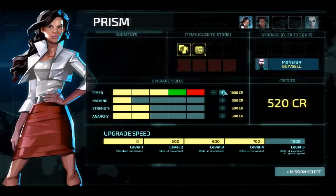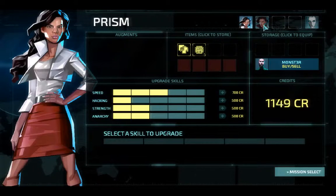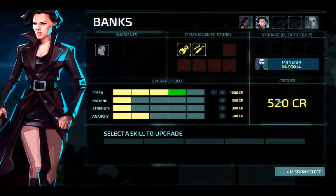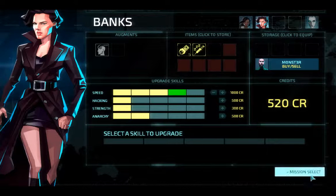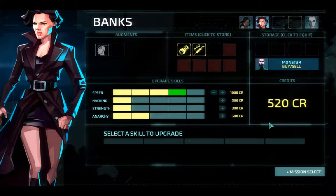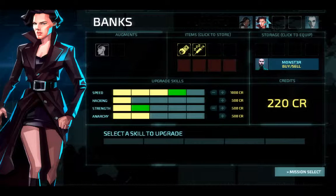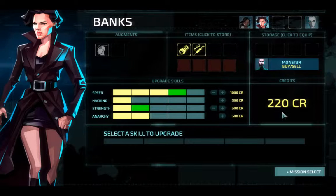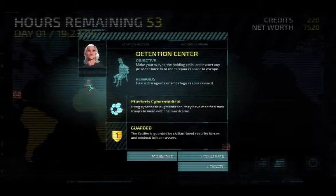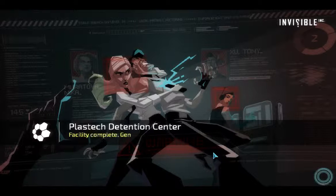Let's go ahead and give Prism one more speed. Actually, let's give it to Banks, because she gets a little more direction about where to go. She's the one carrying the lockpick, basically. The locked doors are where we need to send Banks, and Prism goes wherever else. She also often has to walk around a guard's line of sight, where Prism can just walk through it.